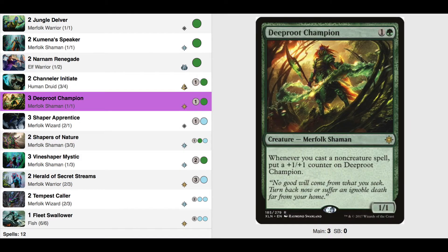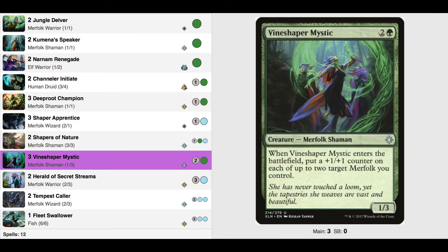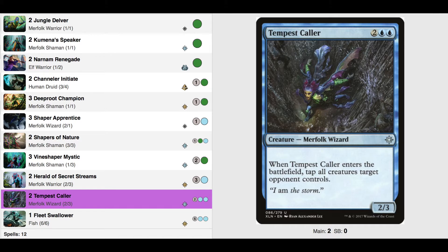Deep Root Champion goes in place of the Deep Root Warrior — this guy can get big really quick and we added more spells to help pump him up. We added an extra Shaper's Apprentice so we can have an extra flyer on the board, an extra Vine Shaper Mystic so we can add those extra counters, an extra Herald of the Secret Streams so our creatures with +1/+1 counters can't be blocked, and an extra Tempest Caller so we can tap all of our opponents' creatures and swing in for a lot of damage.